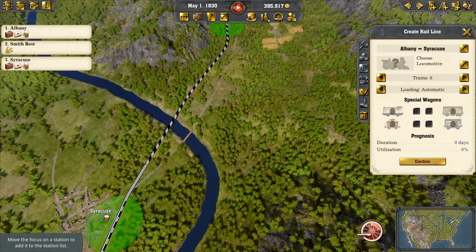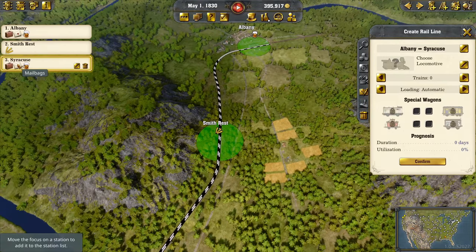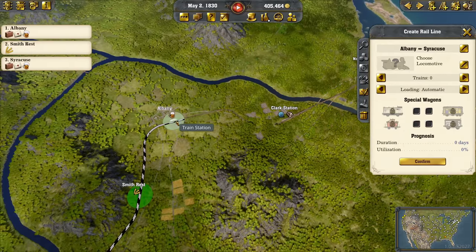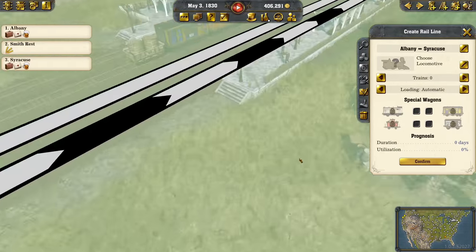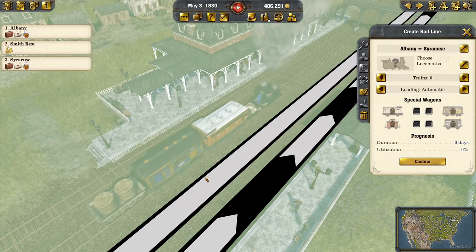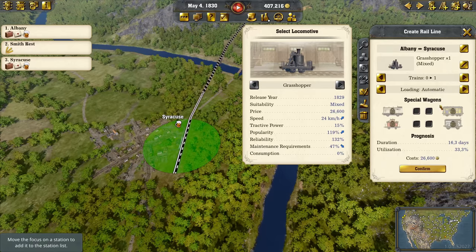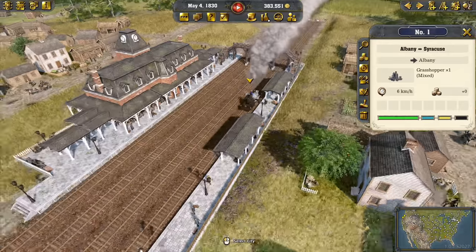I just need to create the train line: Albany, Smith's Rest, and Syracuse, then on its way back home again. It's not going to be an express train yet. Some of you might suggest I use the express train bonus, and of course I should go with that. However, we should rather combine right now because we can't get the trains full — my passenger trains from New York to Albany are only half full. We need to grow these cities first, then we can make use of the express train.